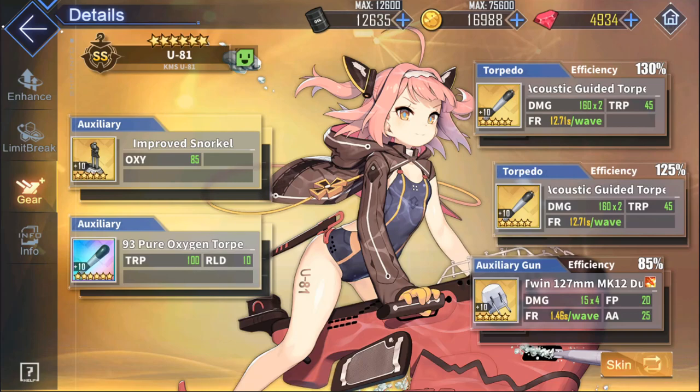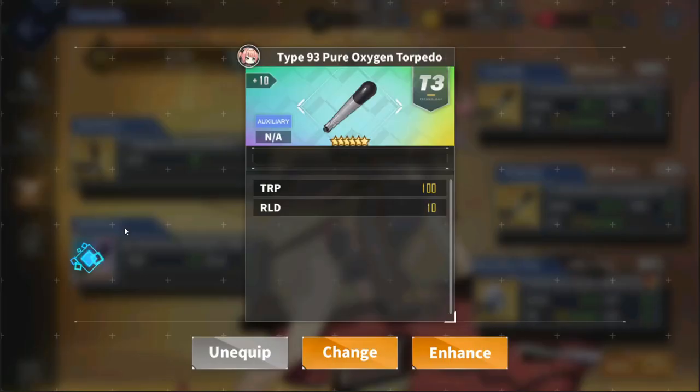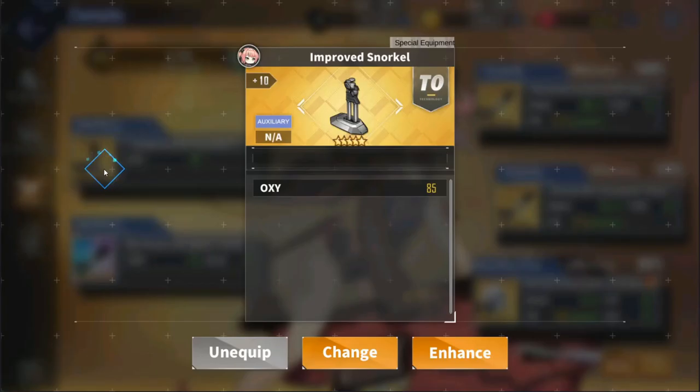Next up we have auxiliary slots. The primary two auxiliary equipment you'll be using are the Improved Snorkel and the Type 93 Pure Oxygen Torpedo. Both can be bought in the core shop, which refreshes once a month. The Oxygen Torpedo simply increases your Torps stat and makes your torpedoes hit harder — ideally, you want at least one for each of your subs. The Improved Snorkel increases your sub's oxygen stat, allowing it to stay underwater longer and fire off more torpedoes. Some subs can get away without it — like U522 who has a skill that increases oxygen, or Minato Aqua and most USS subs who have naturally high oxygen.